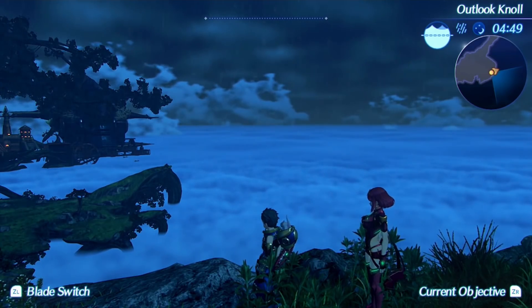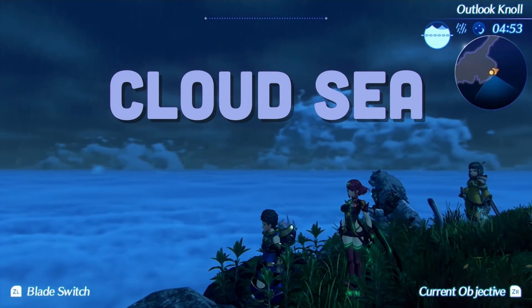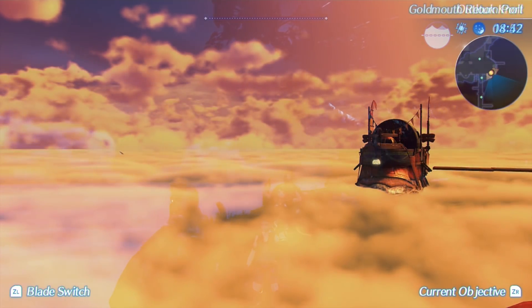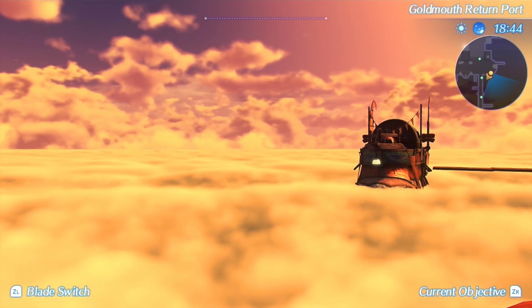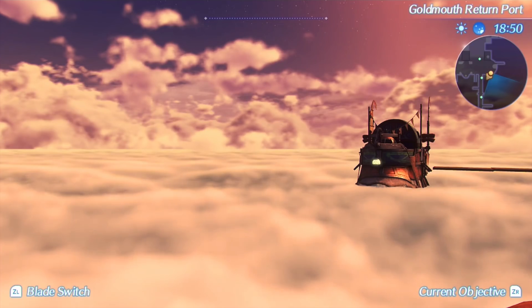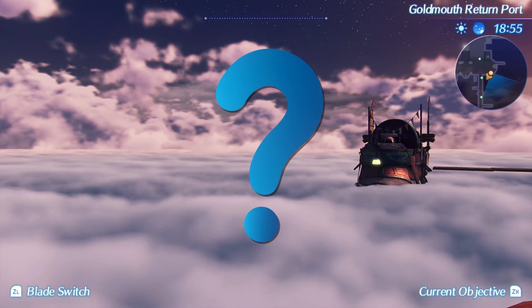One of the coolest pieces of the world, and the one that we're going to be talking about today, is the Cloud Sea. This landmark part of the world can be seen from pretty much anywhere outdoors. In fact, I would say that the entire world is covered by these clouds. So first off, let's talk about these clouds — are they in fact sitting on top of the sea, or is the sea just really dense clouds?